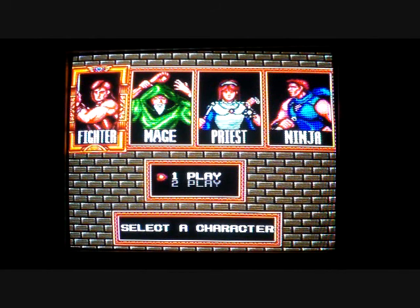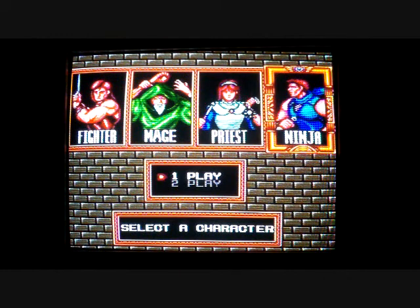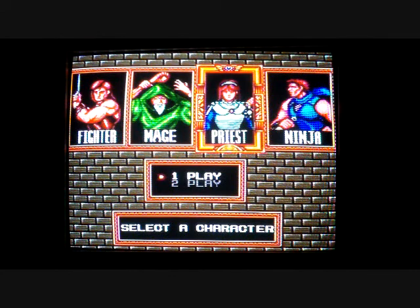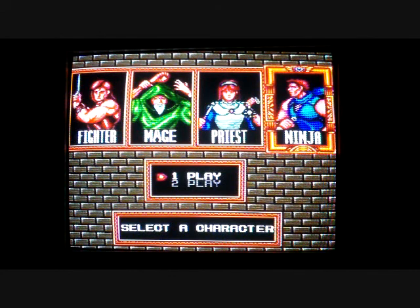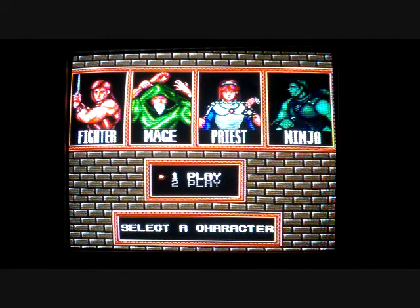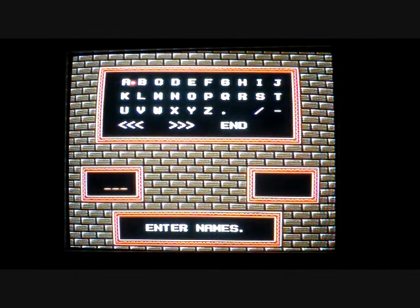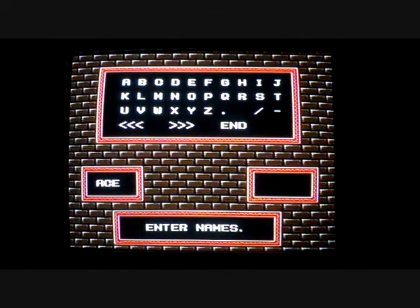Let's see. I think I'm going to have to go with Ninja. Even though that's the whitest ninja I've ever seen. Let's do it. I've got a name of four characters. That's a lot of options. Let's just call you Ace. Ace the Ninja.